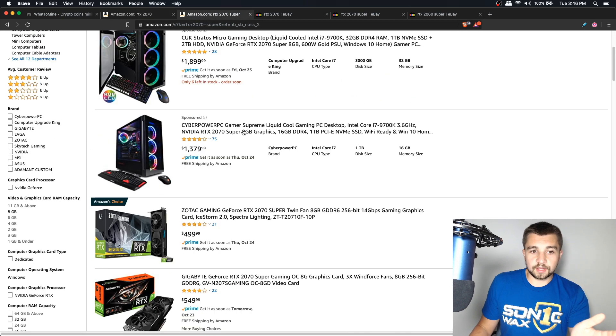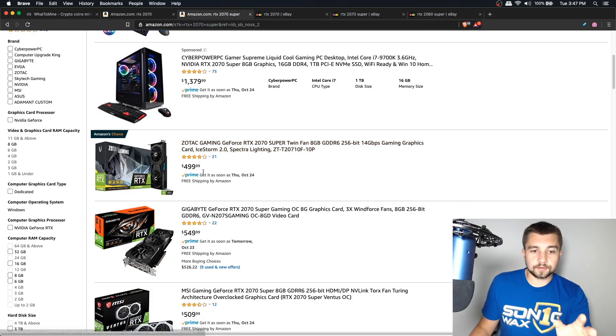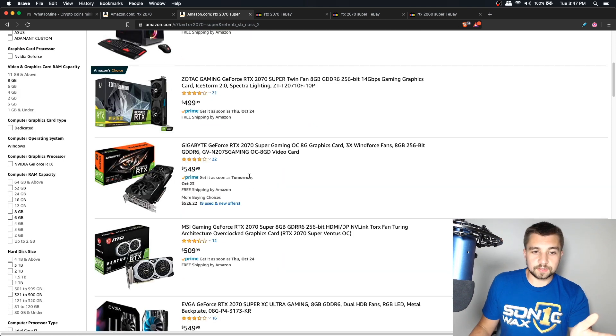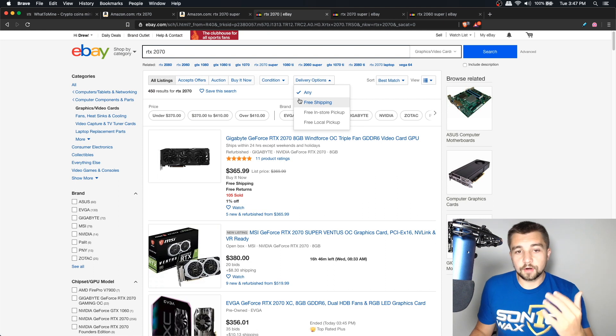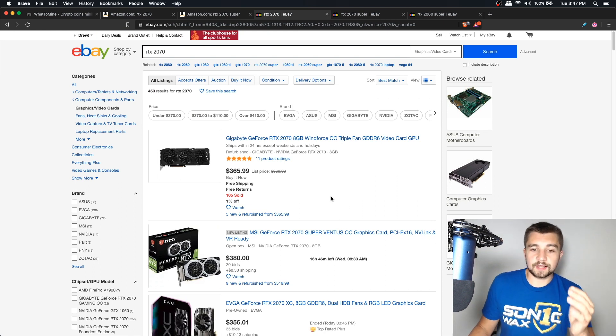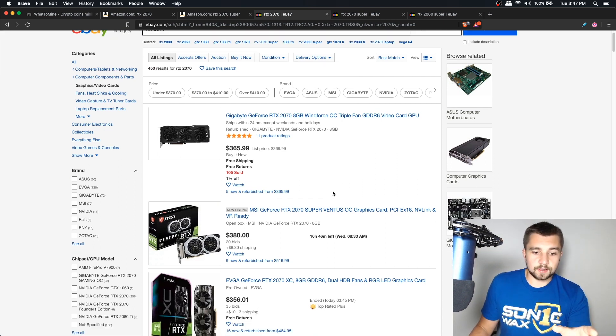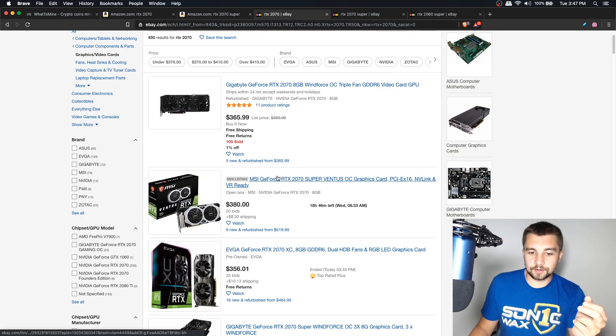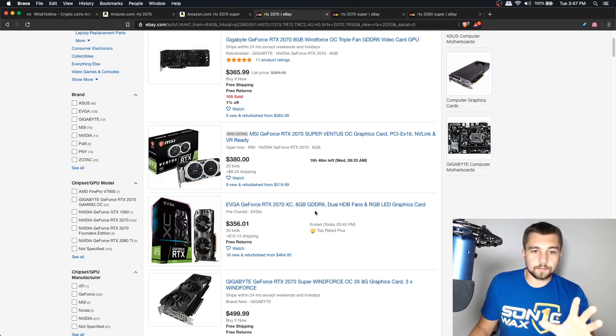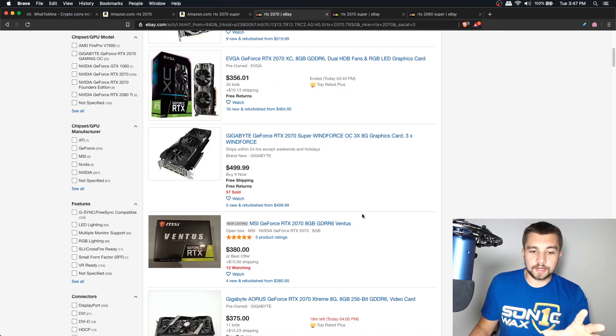Looking at the 2070 Super, you'll see some of the cheaper models going for $500, or $510, $550, and so forth. Moving over to eBay, you can see that secondhand — open box, which is basically used as far as eBay is concerned — these are selling for about $400 more or less in the current market. We've got one open box listed at $380 plus $15 shipping.